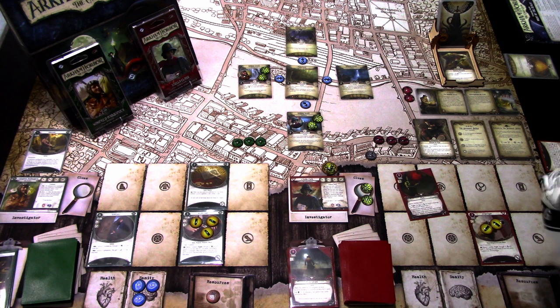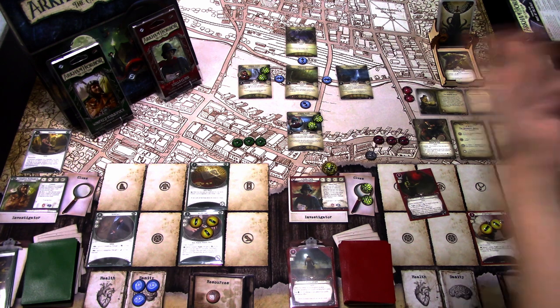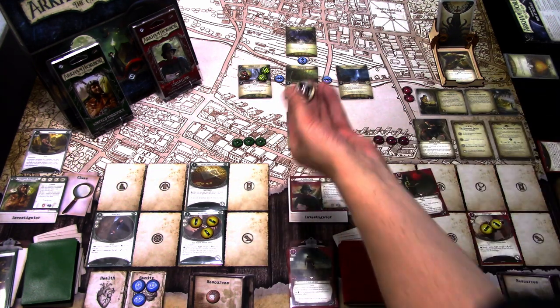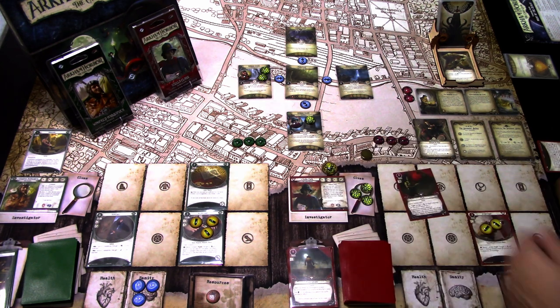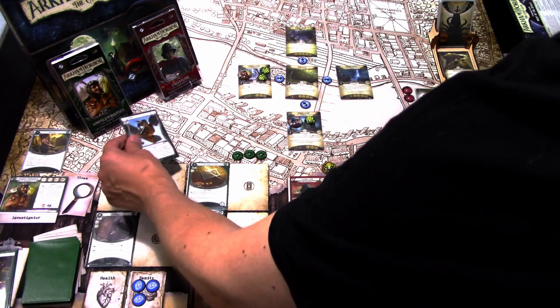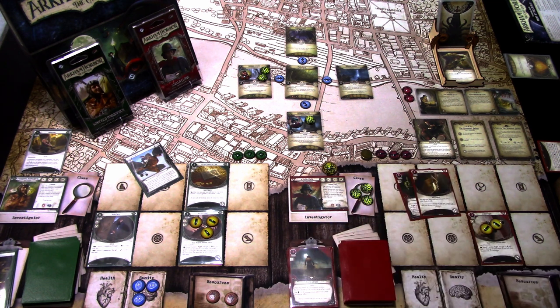Stella investigates using Willpower — testing three versus two. It's a minus three, we fail. We use the extra action to investigate again: three versus two, it's a plus one, so we get one clue. That's the turn done. Testing Frozen in Fear at three versus three — it's a minus two, so we don't get rid of it. Upkeep: Winifred draws Reckless, gains one resource. Stella draws Rabbit's Foot, gains one resource.